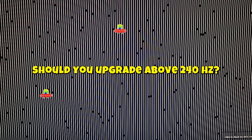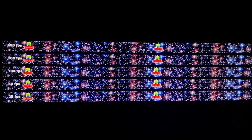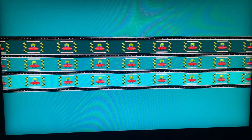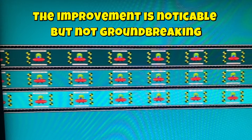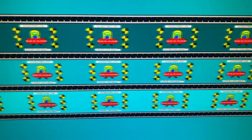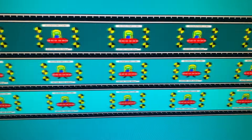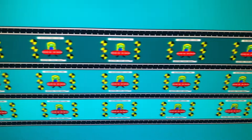Should you upgrade? My honest take: going from 60 to 144Hz is a massive difference. 60 to 240Hz is a massive difference. 144 to 240Hz is a massive difference. But going from 240 to 360 or 400Hz is not a night-and-day change — you still get a noticeable improvement, but nowhere near as dramatic as going from 60Hz to 240Hz.